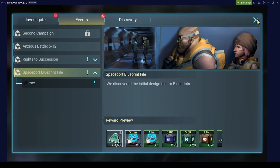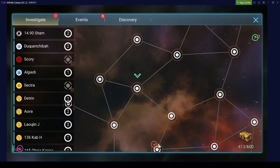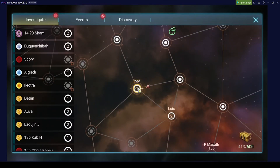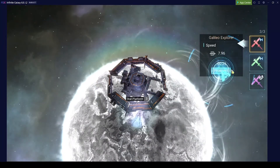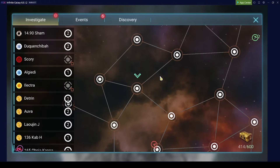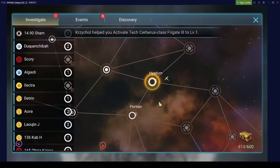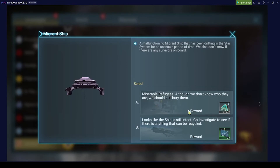If I find a special event, I do not do it directly, because special events are at your home system. If I did the special event right away, the drone would have to fly back home which takes a long time. So I continue farming quite a few more events first.